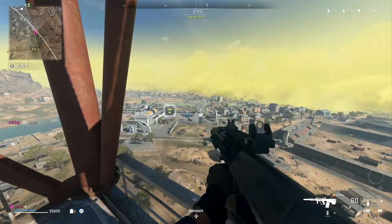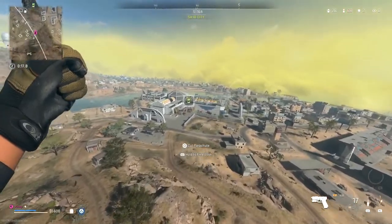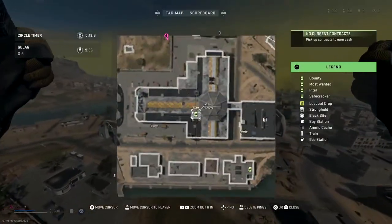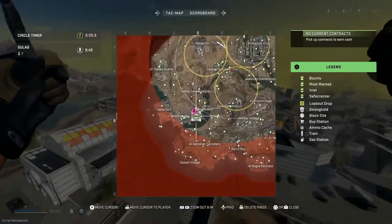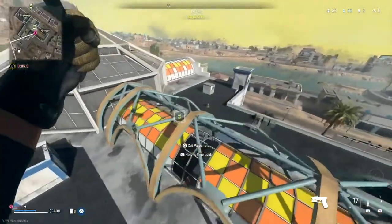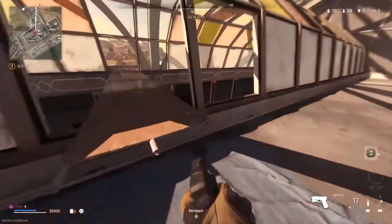Hey, what's going on guys, it's Gaz here, welcome back to a brand new video. Today we're playing Warzone 2 on Al-Mazra. In this video we actually have an awesome double weapon XP glitch — and when I'm saying awesome double weapon XP glitch, I'm talking about you can go from like level 1 up to level 8 or even beyond, depending on how many of these contracts that you do.